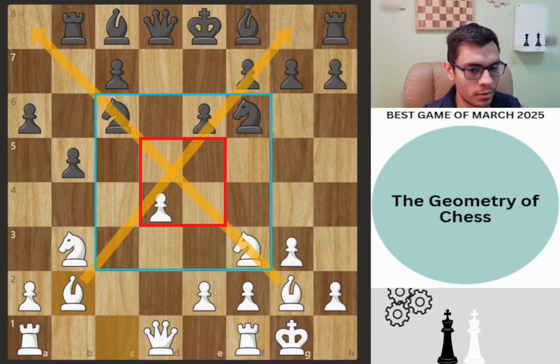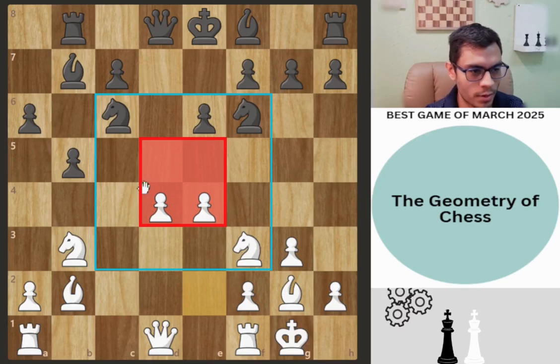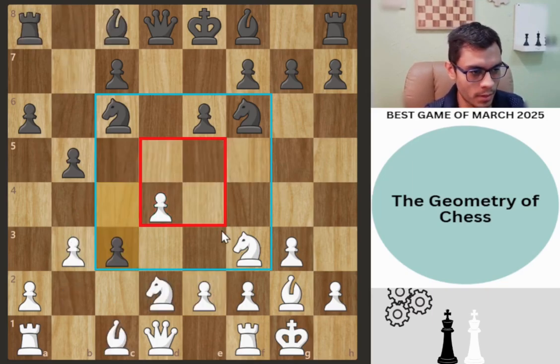These two bishops are in control of very important diagonals. Bishop e7, e4 — and now we have very important control over these four squares with these two central pawns. But that didn't happen in the game.